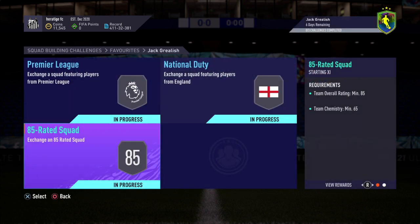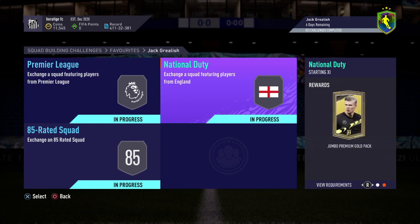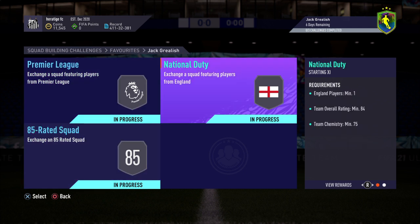These are 3 SBCs and it costs just over 210k. There's an 83, an 84, and an 85, and you'll probably get about 50k worth of packs.